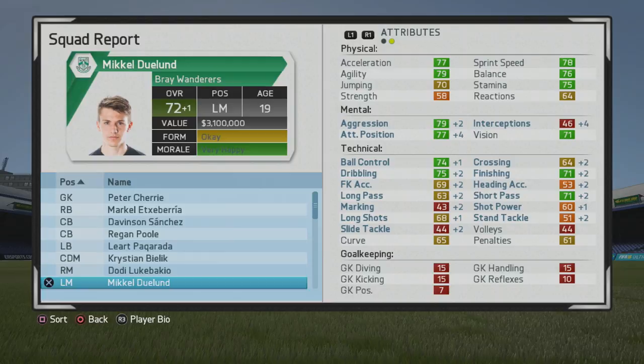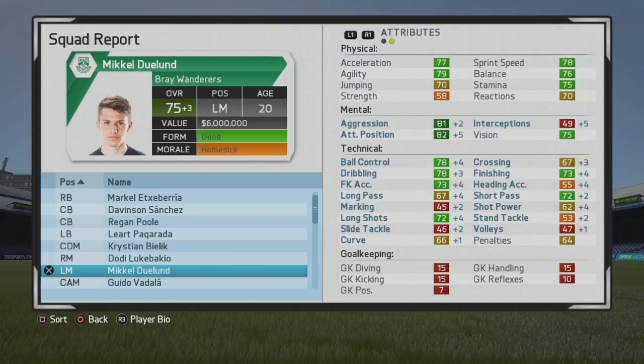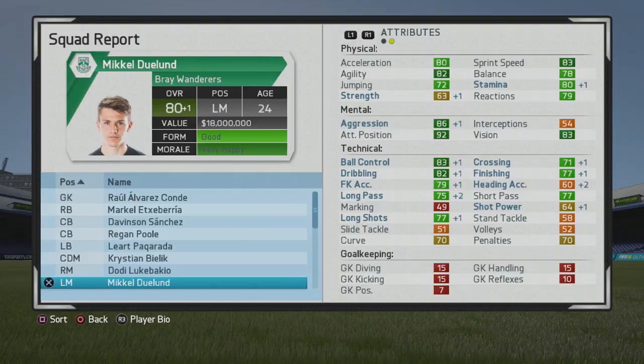He's growing very nicely — very consistent growth throughout. He's up to 72 overall now, with finishing, ball control, and dribbling all solid. At 75 overall by age 20, that dark green dribbling rating is very high, and finishing and short passing are pretty good too. Short passing, attacking position, and vision have really grown a lot, which certainly helps the overall.